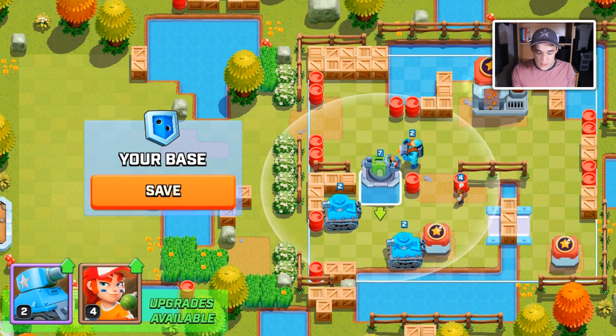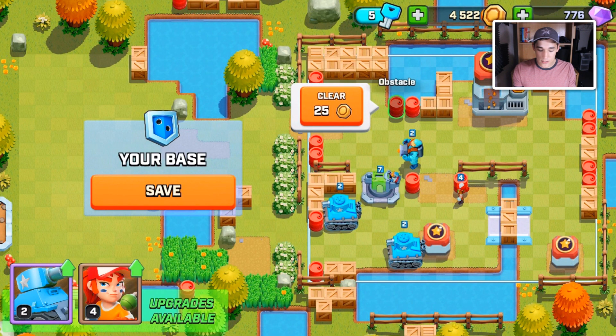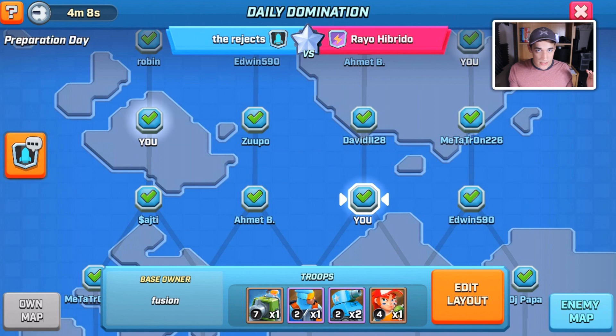You can't remove defenses that you already have placed, and you can't place down more defenses, but you can spend gold to clear obstacles — similar to your main base. When you're happy with your base, hit save. Every person opted into the domination needs to save their three different bases before 24 hours is up; otherwise it defaults to a basic base, which is bad. Make sure everyone in your team confirms their bases before the preparation day ends.